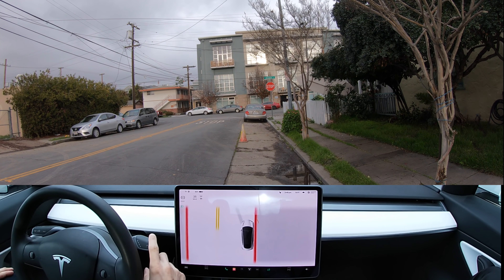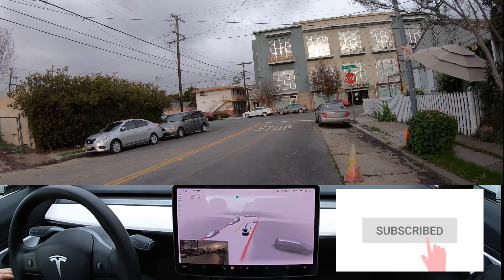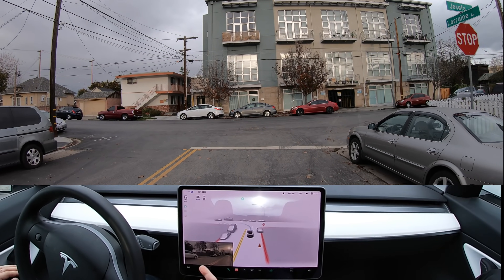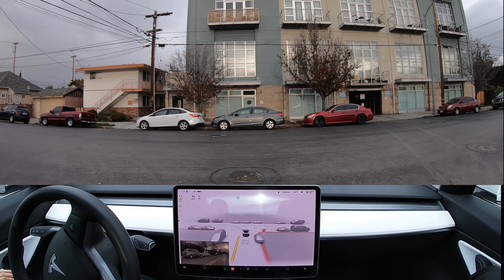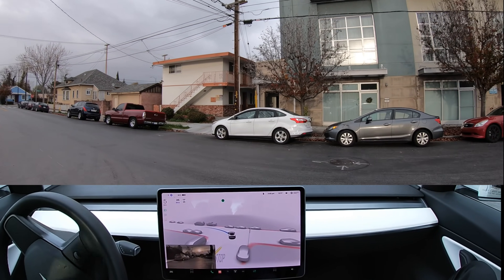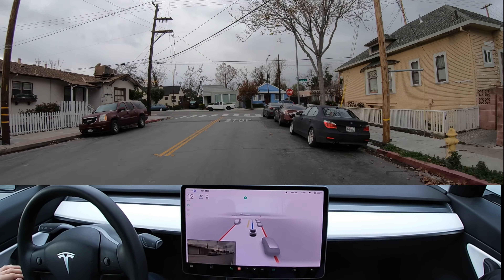Welcome back to another FSD beta video. Today we're on version 10.8 in downtown San Jose, ready to do another downtown stress test. I activated it while we were pulled over and parked, and it's doing a really good job pulling us out. You can even see that it now shows the blind spot when the blinkers are on, which is nice. I can see it's clear on our right — the car is still creeping forward, and there it goes.